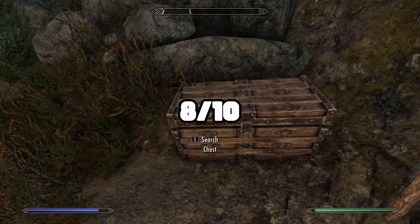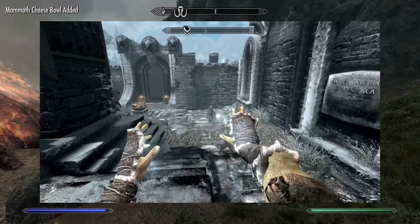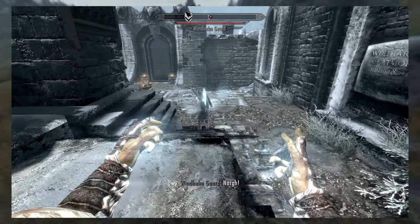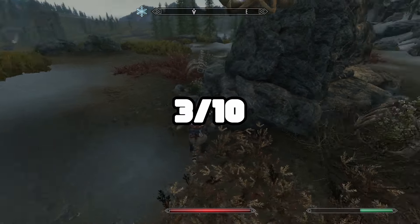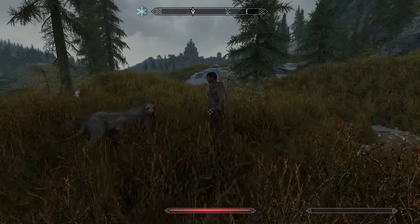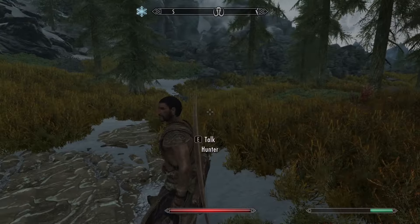Next is Ice Spike, the vanilla equivalent of Fire Bolt — 25 points of damage to health and stamina. I give this a three out of ten. I never use Ice Spike. It's such a bad spell — why would you need to damage stamina so badly, and again, everything is so resistant to frost?